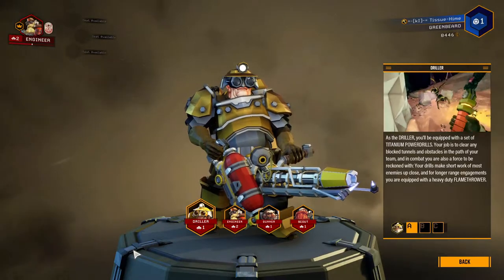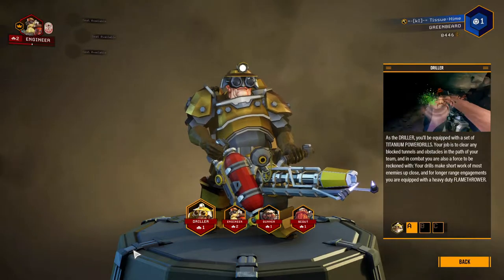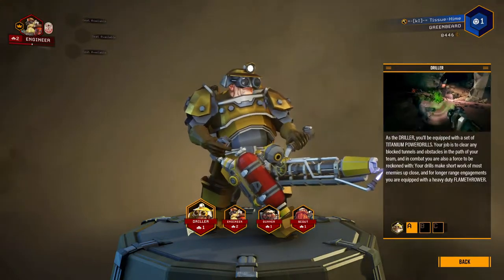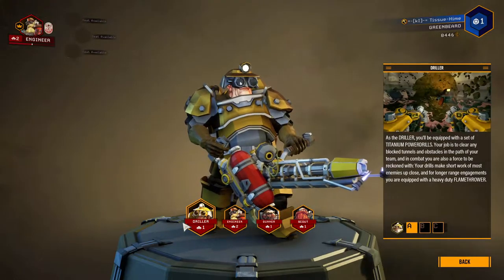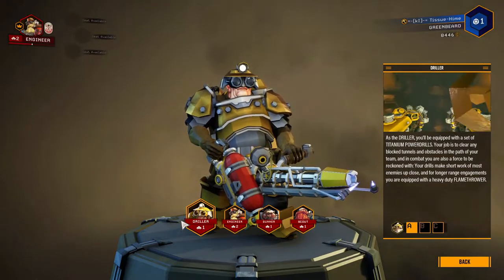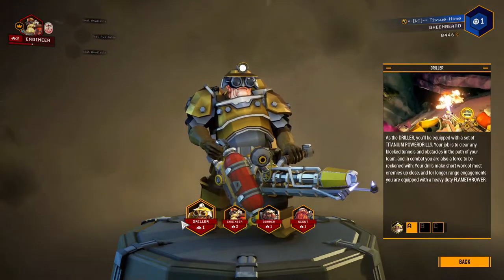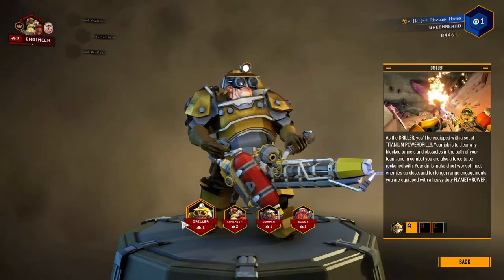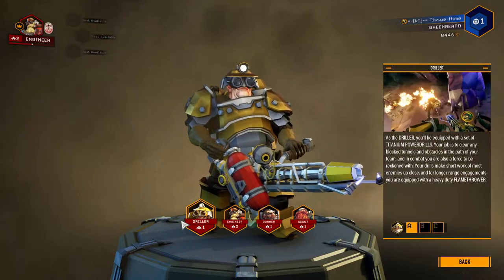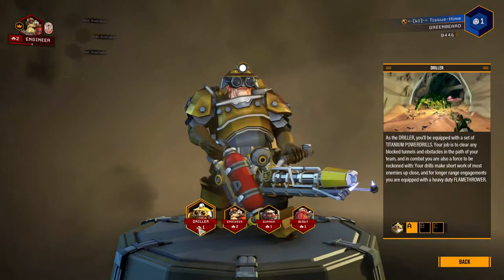Hey, I'm Andy and we're back with Deep Rock Galactic. Last time we played as the engineer for our first time ever, but this time we're gonna play as the driller. As the driller you'll be equipped with a set of titanium power drills. Your job is to clear any blocked tunnels and obstacles in the path of your team. In combat, you're also a force to be reckoned with — your drills make short work of enemies up close, and for longer range opponents you are equipped with a heavy-duty flamethrower.